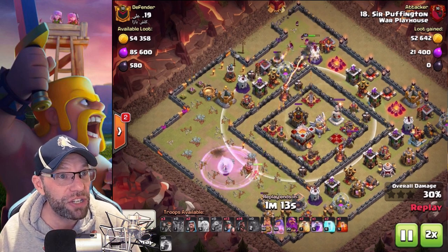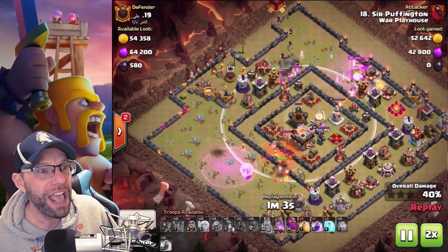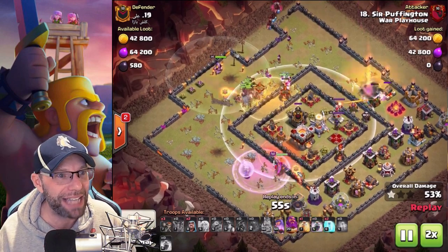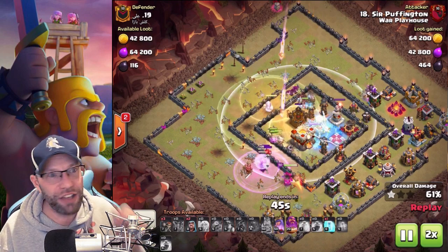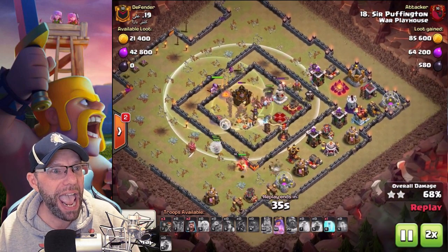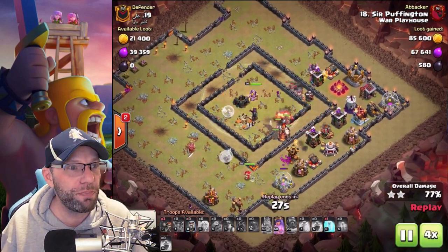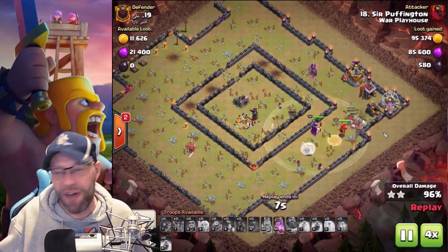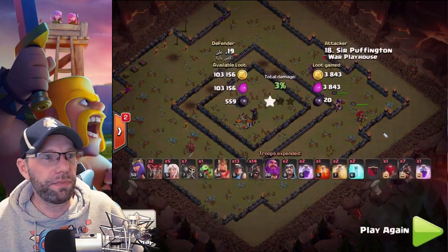Now watch the king up there - the king and the P.E.K.K.A. are almost standing there. And then right beforehand, the CC comes out. Once the CC comes out, it's just dropping that poison and letting those piggies and miners just annihilate that core. Just finishing up that core, going through it, and that's pretty much it. Let's get this on quadruple speed and finish it up and see that army comp and move on to the next one.